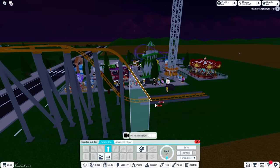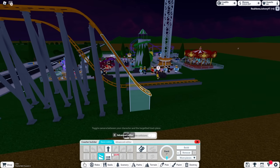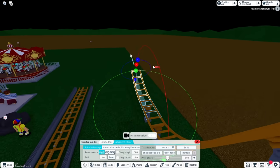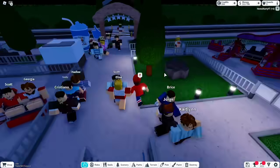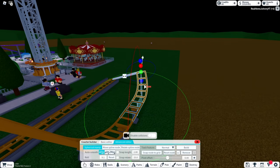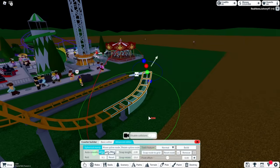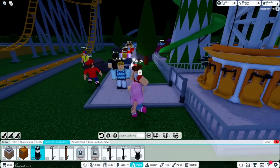My roller coaster is gonna go straight down — it's gonna hit the floor! This is gonna be the most intense roller coaster you've ever ridden. How many people we have in the park? 65! More people are coming because we got more decoration, more rides. When everyone in town hears about this cool roller coaster, they're definitely gonna want to come over!